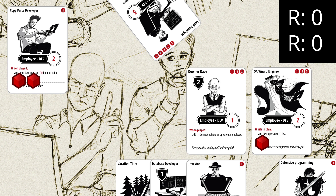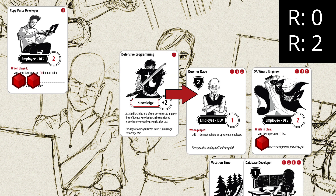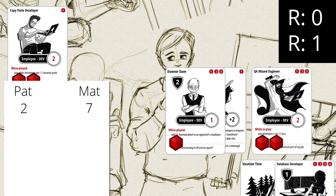We don't have any resources anymore, but we have a fancy investor card that gives us 2 additional resource points. Now we decide to play a knowledge card — defensive programming — for 1 resource point, to boost our Downer Dave so his efficiency is now 1 plus 2. Now we end our turn, so it's time for burnout points again, then project points. The efficiency of our developers is 5; adding the 2 points from the previous turn, after our second turn we have 7 project points.